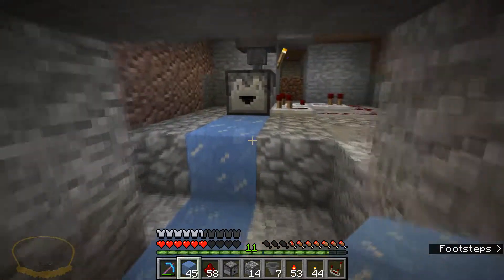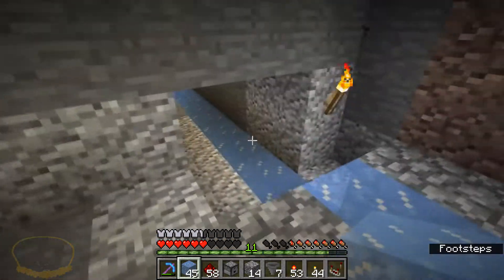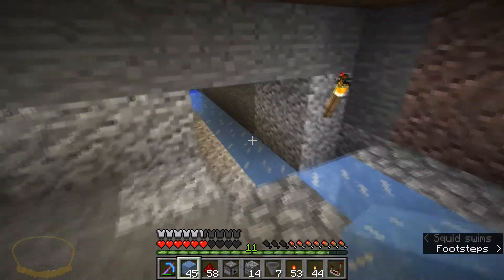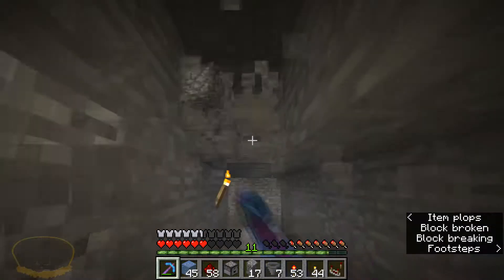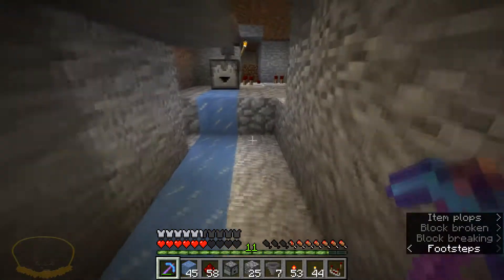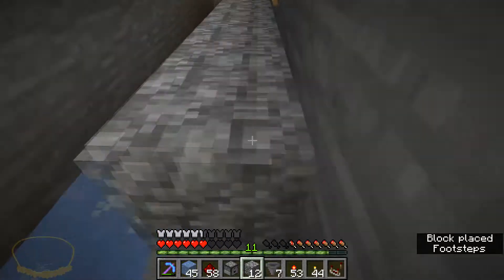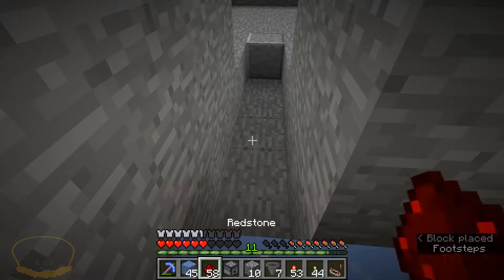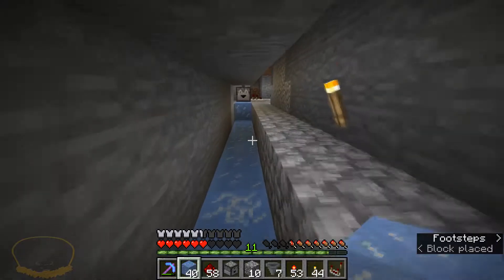I'm going to need some half slabs too. I am going to need half slabs, but I'll worry about that later. Let's just go ahead and fill this up with more blocks so that the water actually does not come up on the sides. There we go. And then ice, ice, ice, ice, and ice. Let's go ahead and track this.